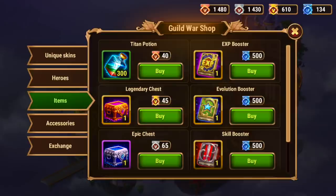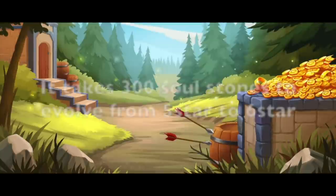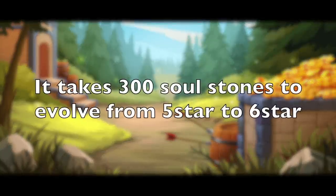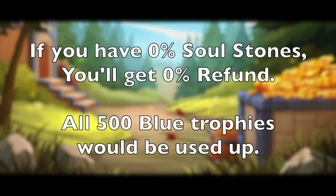Let's talk about the Evolution booster refund since it's the most common. No matter how many soul stones you currently have, the Evolution booster will bump a hero up to the next star level. Let's use a round number: 300 is the amount of soul stones a hero needs to evolve from five stars to six stars. If you have zero out of 300 — you just promoted your brand new hero to five stars and you're at exactly zero — if you were to use this Evolution booster book, you would get no refund. It would cost you all 500 of your blue trophies, since it's 100% of the soul stones needed.